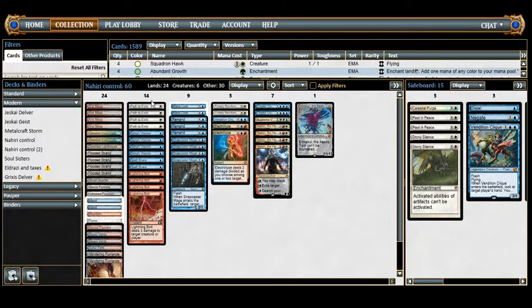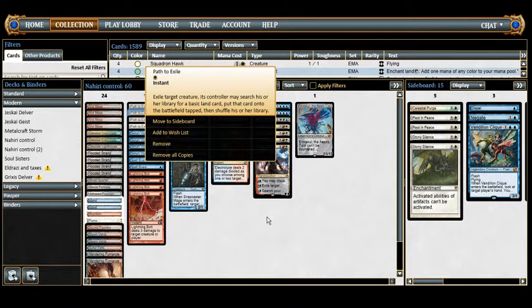Now the spell package — things that let us get into the driver's seat early and take control. We have 14 one-drops: 4 Path to Exile, just one of the best removal spells in Modern. Exile a creature, its controller gets a land. I'd rather have Swords to Plowshares, but it's not legal in Modern. Path gets around indestructible and is excellent for its mana cost.